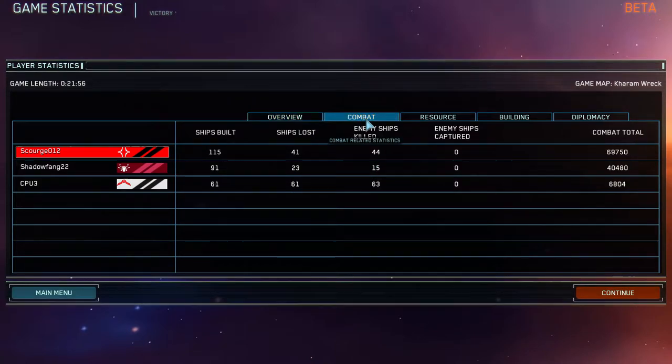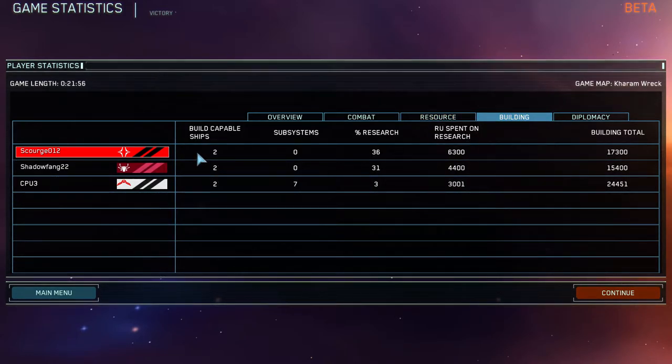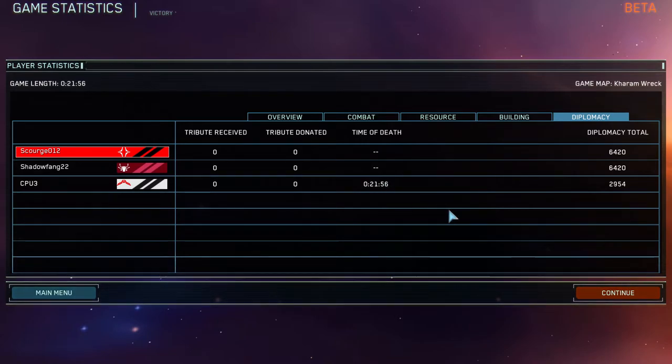You ran into the brunt of the fighters, so by the time I got there across the map the fighters were done. You kept up with me pretty well on resources. Basically, each research node is worth roughly five points — you had one research node behind me, and that's normal. It took 21 minutes to win that game — that was an awesome quick little game.